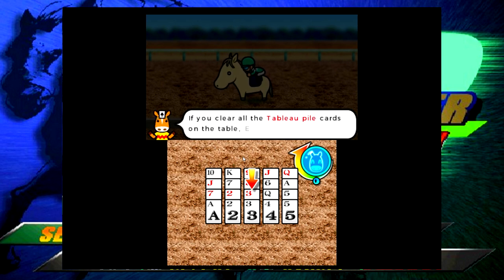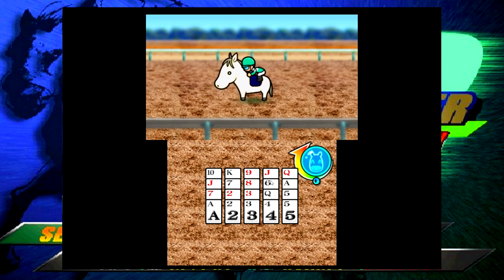The tutorial explains: if you clear all the tableau pile cards on the table, excellent - that's the basic rule. If you can't clear all the cards, try to clear as many as you can - every card counts. You pick cards of a value larger or smaller than the previous one consecutively. You can go up or down - A connects with K. When you get stuck, you draw from the stockpile. Good luck.